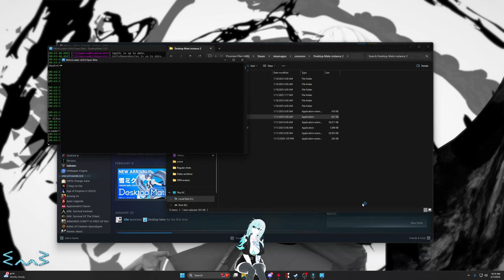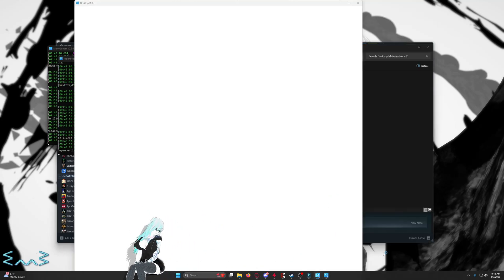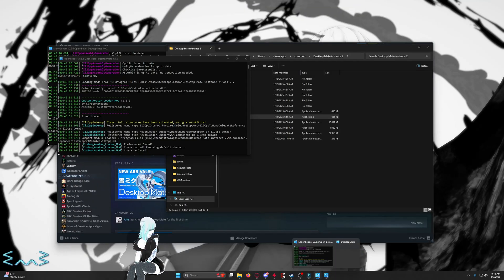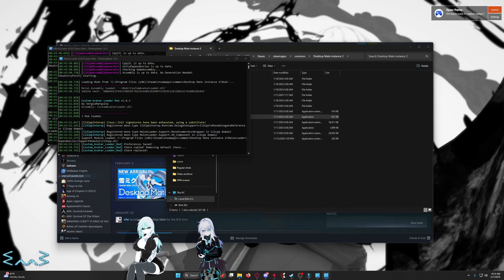Come in here to Desktop Mate Instance 2, run it. And you're done. That's it. Following my guide made it so it was future-proof.